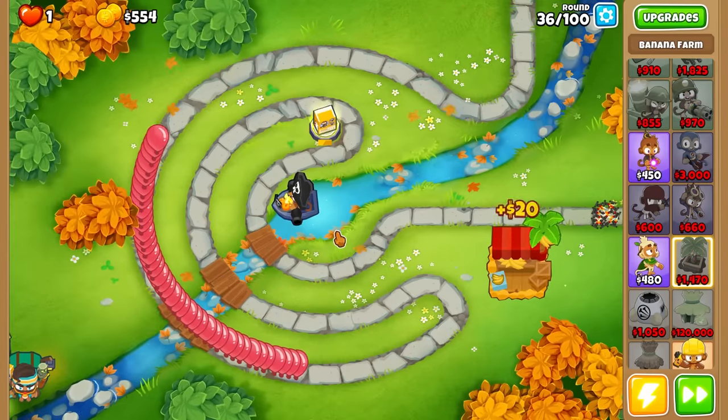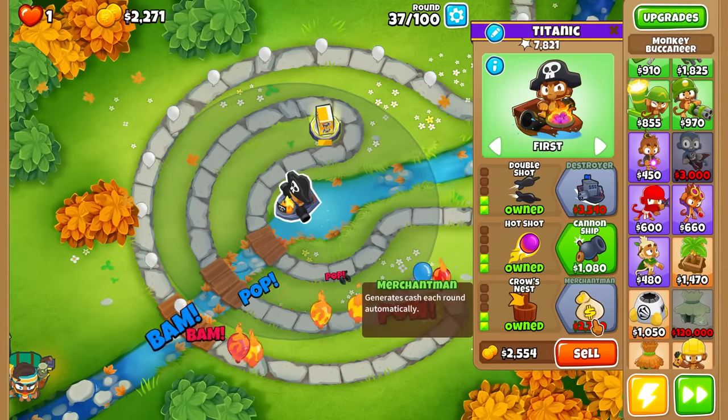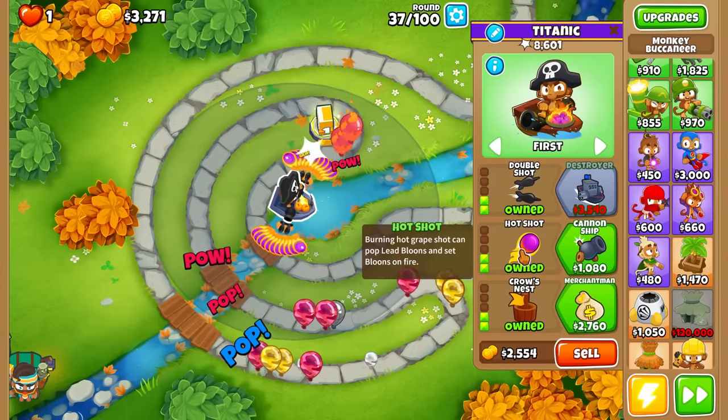Alright, Marketplace is up. Round 36 handled easily, though they're getting a little overwhelming. I can get Cannon Ship but I really want to save for a Destroyer instead. Cannon Ship only generates cash, no extra damage, so I'll hold off on that. Let's see if we're in trouble - I'll get Cannon Ship if needed, but I think we're fine.